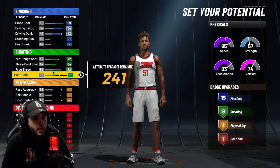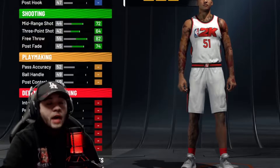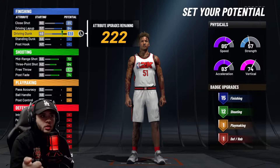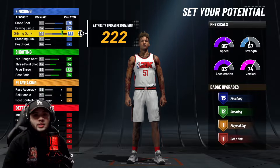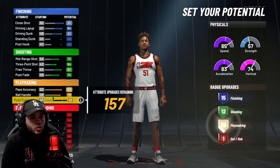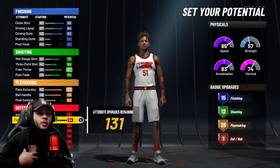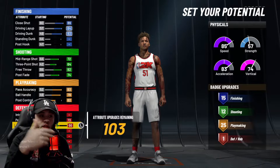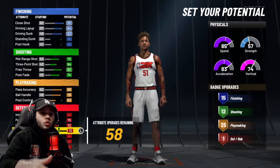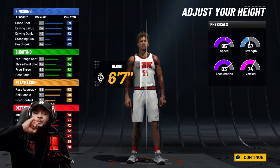You're gonna get 12 shooting badges — that's a W. Your driving dunk is an 83. You need an 82 driving dunk for the small contact dunks, and then an 86 for the pro contact dunks. You're gonna max out your playmaking until you get to 25 playmaking badges. Whatever badges you feel like you need with this build, go ahead and do so. Fix it to your style of play, but this is my style of play and how I wanted to create him.